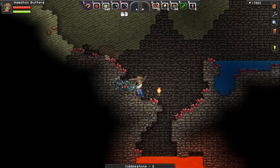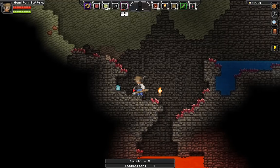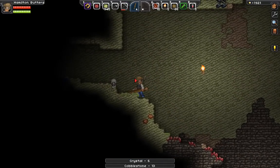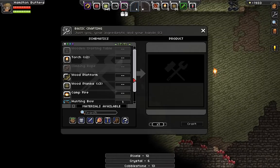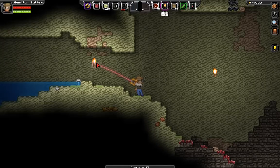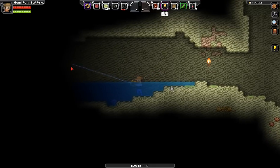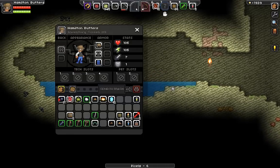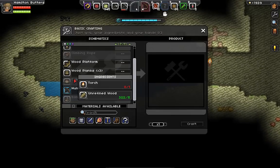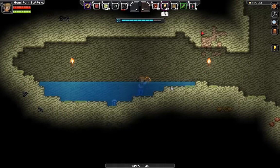Nice and peaceful, except for that. New blueprint available — does that mean my 3D printer? This just means I can construct something new here. However, I do need to craft something. Oh, I'm drowning — that's great.